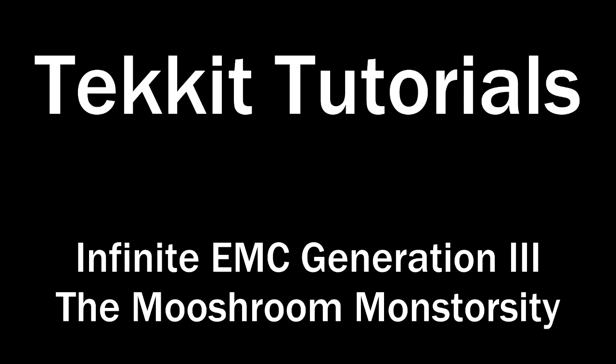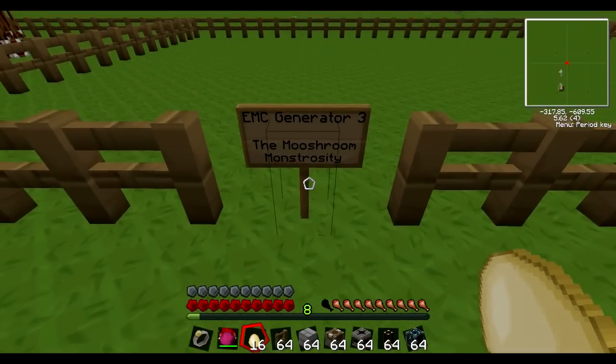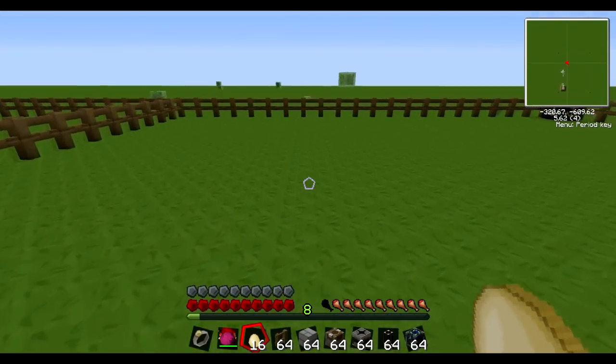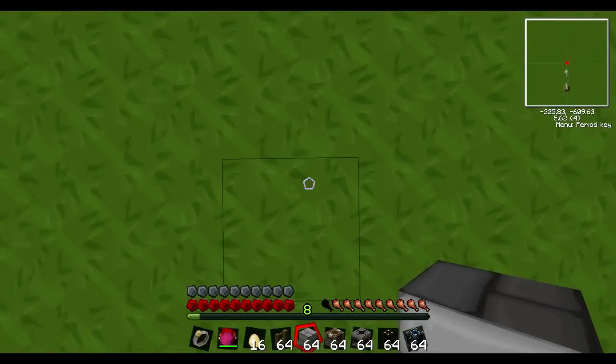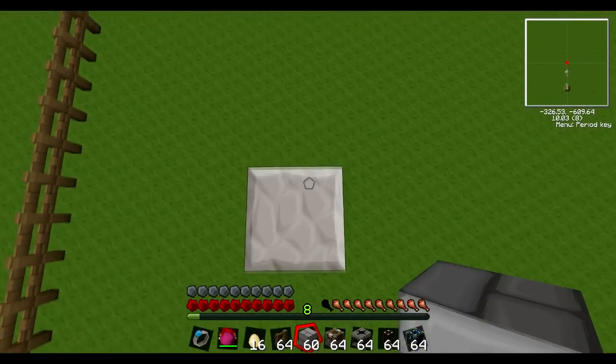Hello and welcome to the third Techie Tutorial. This is still infinite EMC generation with what I've labelled the Mooshroom Monstrosity. Basically we exploit a mooshroom in this instance as opposed to a cow. This one I have not discovered a name for so I just named it myself.